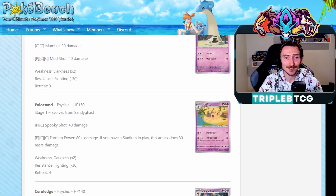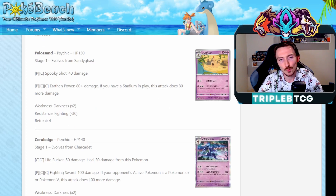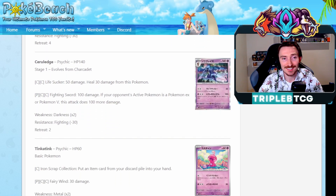Getting a Sandygast and Palossand. Palossand having Earthen Power: 80 damage if you have a Stadium in play, does 80 more damage, so 160 for Psychic Double Colorless isn't too bad. Can be setting it up with like Gardevoir if you wanted, or just attach a DTE and a Psychic Energy. Not a bad number to hit, it's a little bit awkward of an attack cost to pay though, so I'm not too sure if it'll see play. Could be like a GLC guy. And Ceruledge - it evolves from Charcadet. I thought they evolved from different guys - I thought Charcadet evolved up into a red one and there was a different little blue one that evolved into this. But it has Fighting Sword: 100 damage, if your opponent's active Pokemon is an EX or a V, 100 more, so 200 damage. Another awkward attack cost in Psychic Double Colorless, and it's a Stage 1, so maybe it comes up.